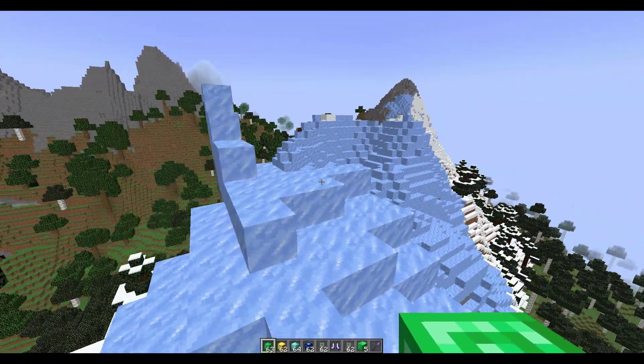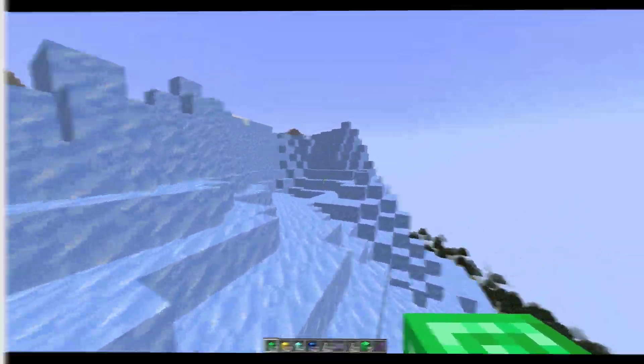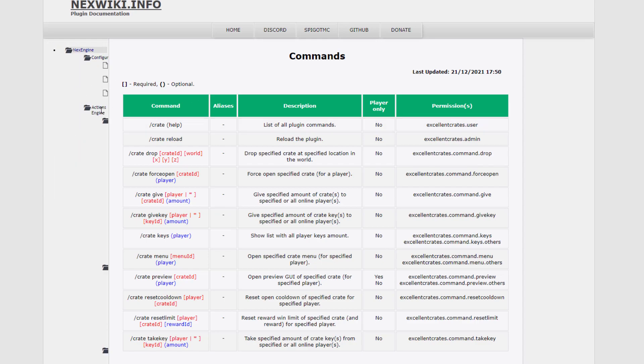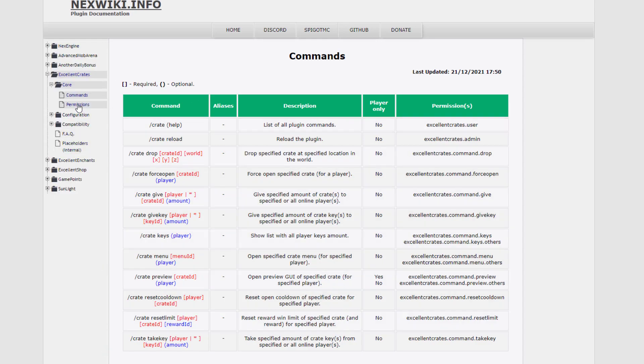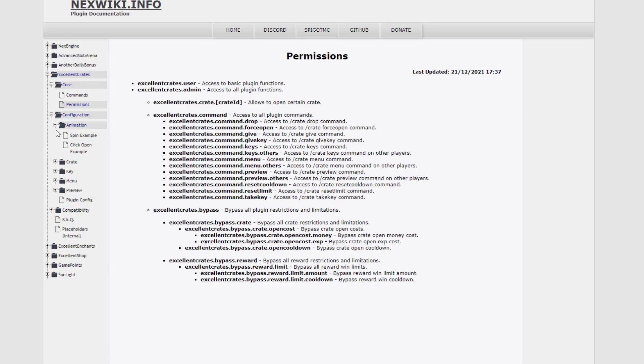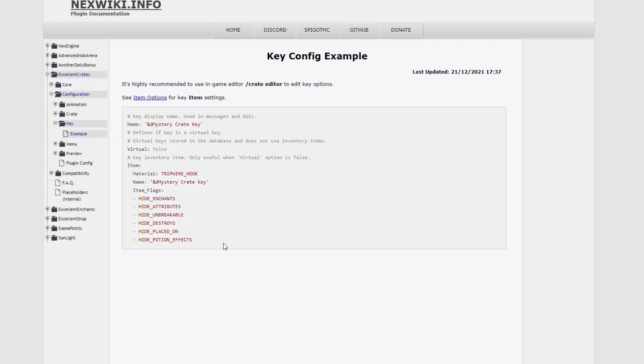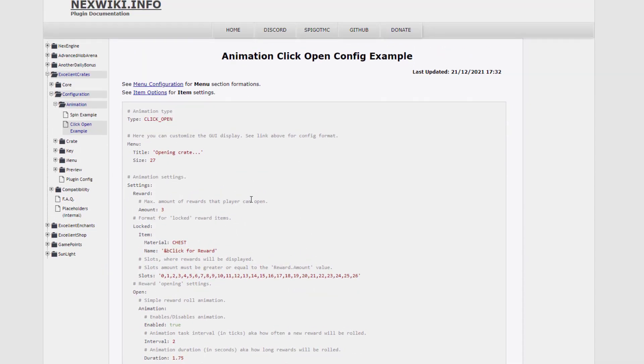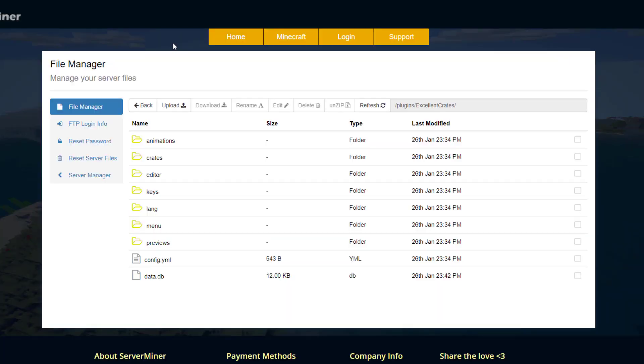That's pretty much everything in-game. The animations are very cool. Let's head over to the config file. Before we jump in, I want to show you the wiki - the developers made this page with all their plugins. Find ExcellentCrates and you can go into different folders: commands, permissions, and configuration. There are quite a few config files and they give examples of how to customize them. If you have any problems configuring anything, this is the place to go.